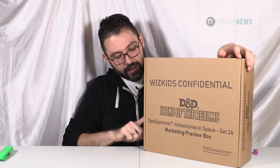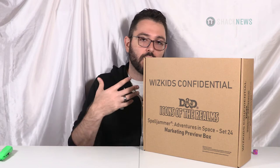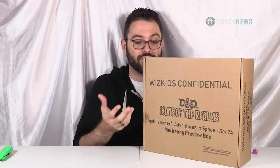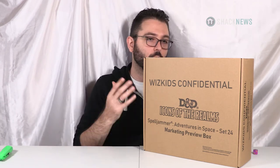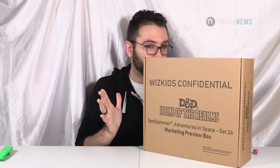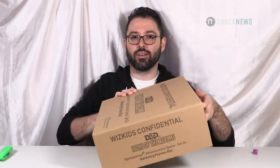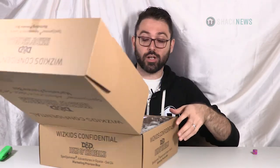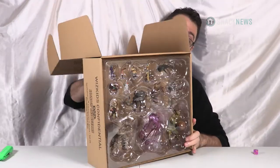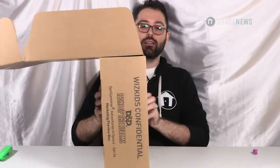I have two things left. This is an Icons of the Realms Confidential Spelljammer Adventures in Space set 24. This is something they'll send to press or influencers that gives a good diversity of what things are. Unfortunately there's no label, so I don't know what's in here — I'm going to have to open it up and find out. I might recognize some stuff, I might not. There's a lot of stuff in here. The names are printed on the bottom of these things, which is very helpful to someone like me who doesn't know half of these characters. I recognize the solar dragon, the beholder, and the giant — that's it.